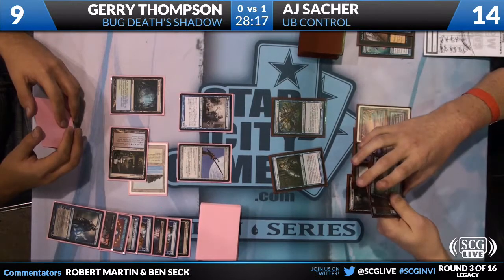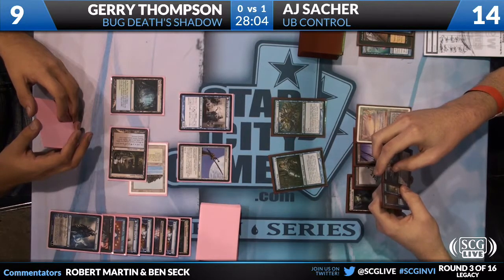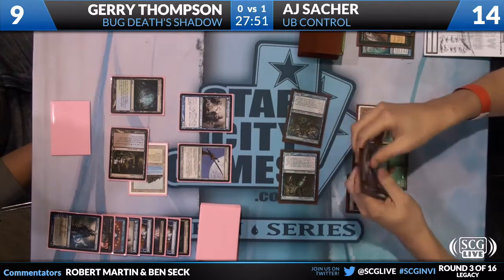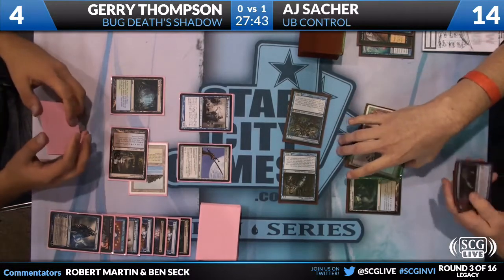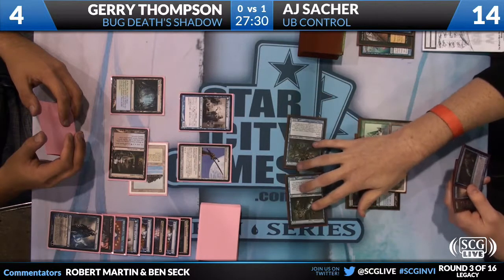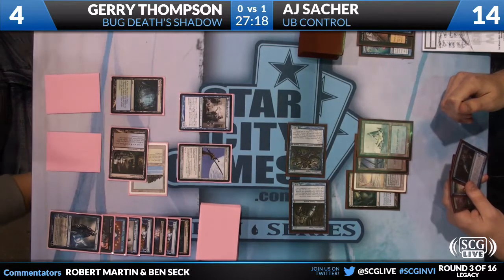The thing that AJ has to worry about is that Jitte getting equipped — basically the one Jitte getting equipped is going to equal both creatures hitting the bin. AJ is looking at his options right now. I think he wants to consider Thoughtseizing. He does take Jerry to five now. But he's going to lose all his creatures here. He'll probably just Snapcaster — I think he's Snapcasting Diabolic Edict right now, basically taking away the ability for Jerry to equip his Delver. That puts Jerry in pretty deep trouble. I don't think there are many outs for him.